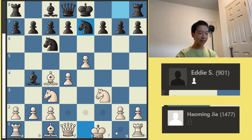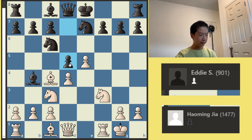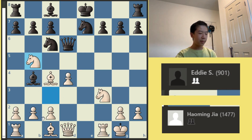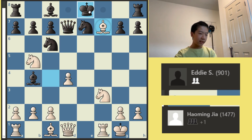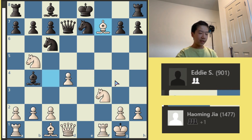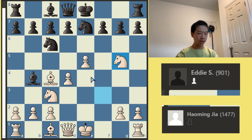Apparently, castling here was better, because if something like D5 — pawn takes — and now Knight to B5, and if the Queen goes back, look at this: Bishop takes F7. If the King takes, you just have a double check and you win the Queen. If the King doesn't take, the King is still really weak and White just has a massive advantage. But let's go back to our original game.